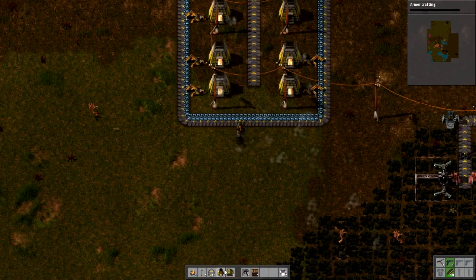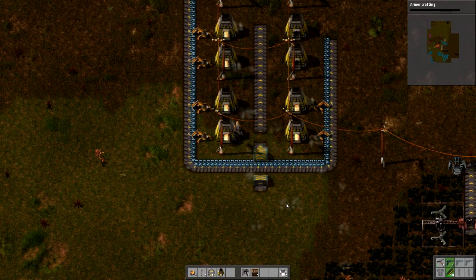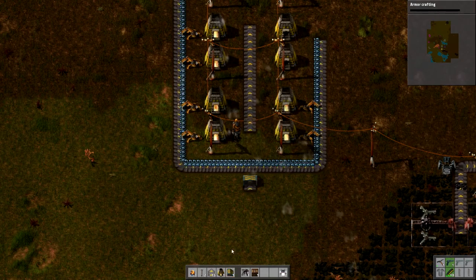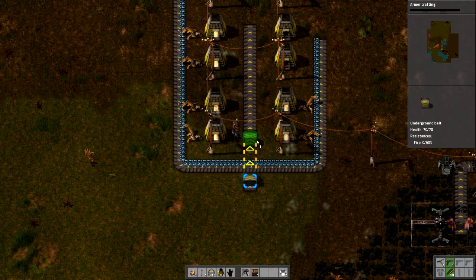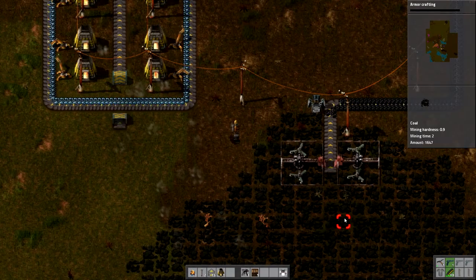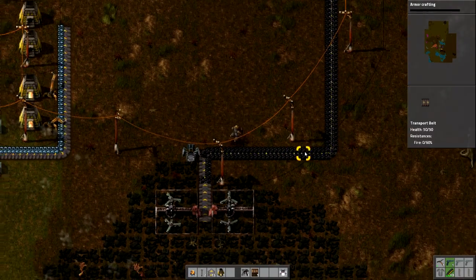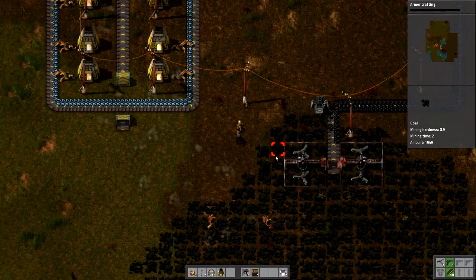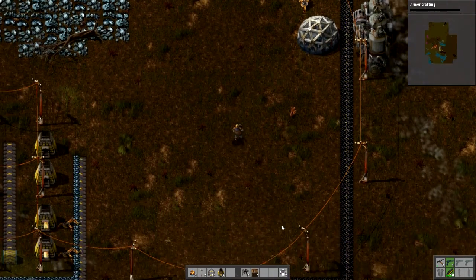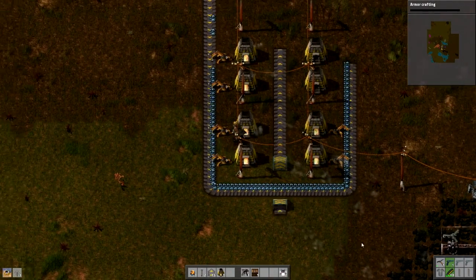We need one underground belt so that we can go under this. It looks kind of messy and I don't think this will be good enough. We probably just want to get a couple more drills. I don't want to use any more power than we have to because we need a lot of coal going to these furnaces, but we also really want to make sure they don't run out. We'll eventually get two dedicated drills just for this.